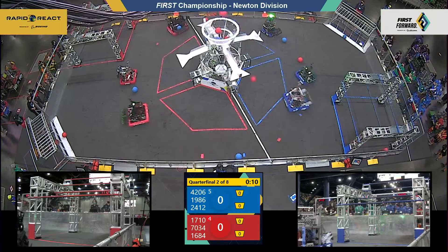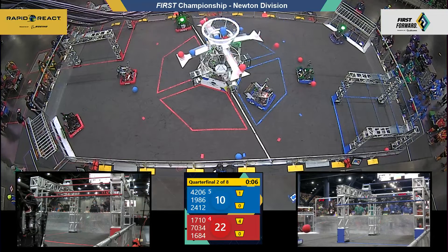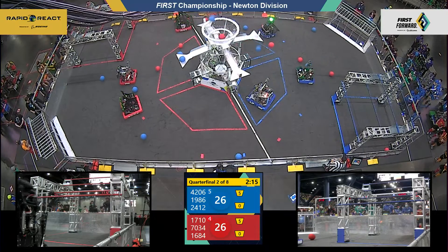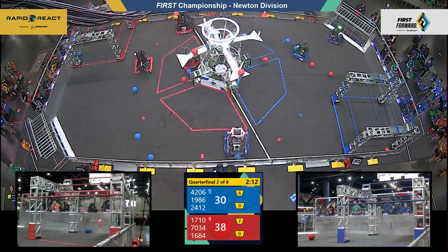Five of the robots have taxied away from the tarmac, and 6-1 just did so just now. Cargo being delivered to the upper hub by each alliance. Two more pieces of red cargo thanks to 70-34, that's to be determined.